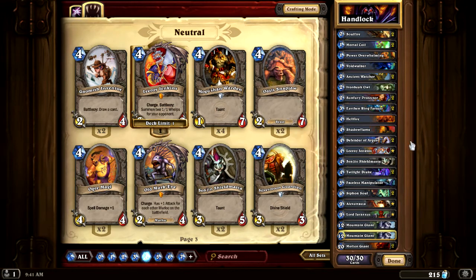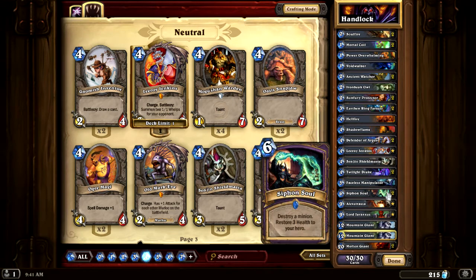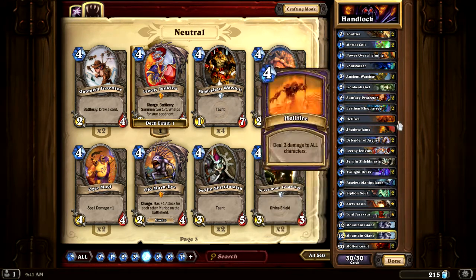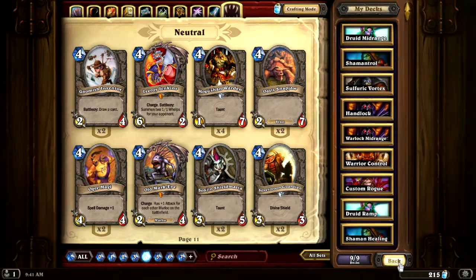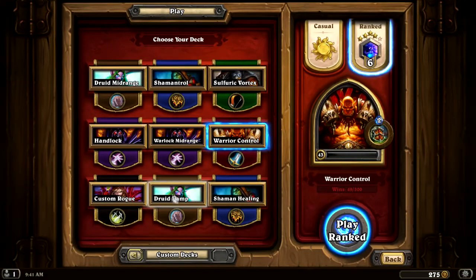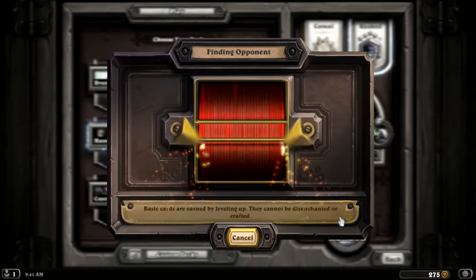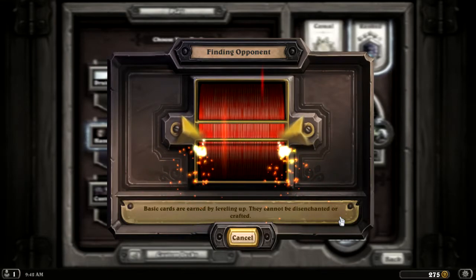It's really good against other control decks because of all the top-end stuff — the giants, Alexstrasza, Drax, Siphon Soul, Faceless. There's just a lot of cool things going on at the top of the decklist. It added the new super-secret tech of Leroy Jenkins plus Power Overwhelming plus Faceless Manipulator, so on 10 mana you can hit for 20 damage.